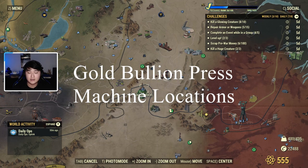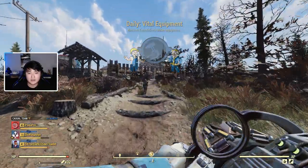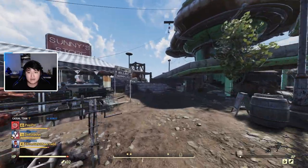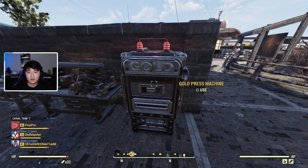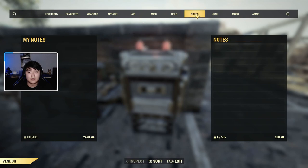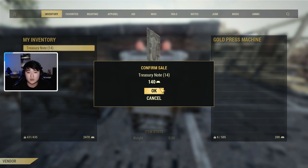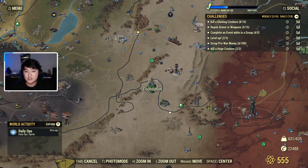The first gold press machine location is the Foundation, and in a recent update, traveling to the Foundation is actually free. Once you arrive, walk in through the main door and sprint up to the main entrance into the Foundation hall — the gold press machine is right there. I have 14 treasury notes from doing events. You convert them: 14 times 10 equals 140 out of my 200 daily cap, so I can only do 60 more today.